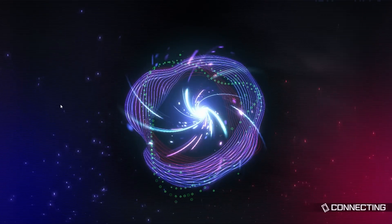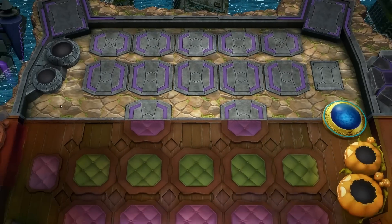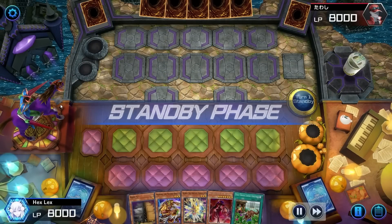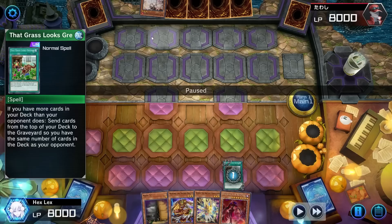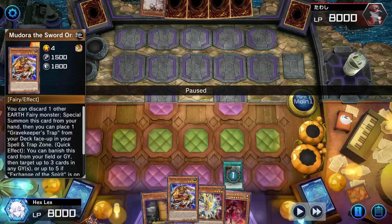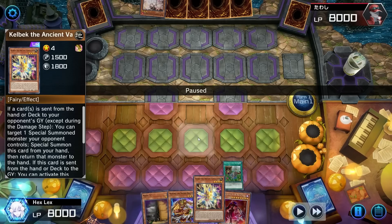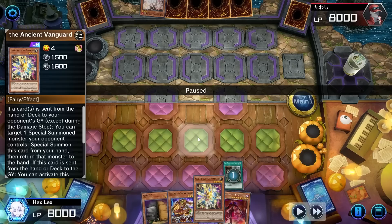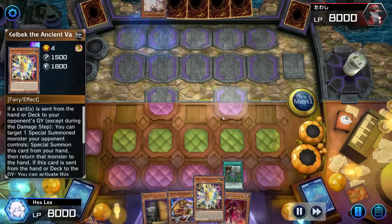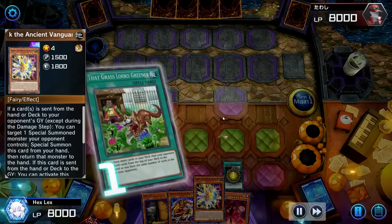Our final game is going to be against Floowandereeze. We're taking the first turn, and hey — we actually opened Grass. We're going to probably need it because we don't have a whole lot else going on. Now, this was actually a misplay: I should have started by activating Mudora and discarding Kelbek, which probably would have been enough to prompt the Ash Blossom from my opponent — saving our Grass. Getting our Grass negated when we could have potentially played around it is actually a pretty significant misplay. That said, we did at least bait out the Ash Blossom, and one thing I like about this deck is that if you open Grass plus Branded Fusion, you have literally the best Ash bait in the world.